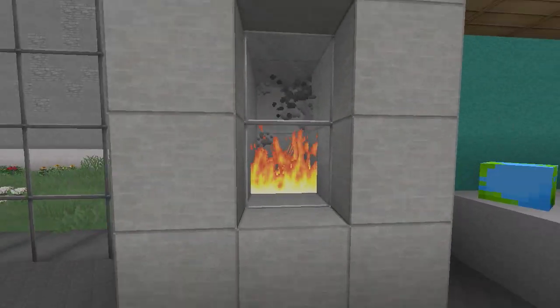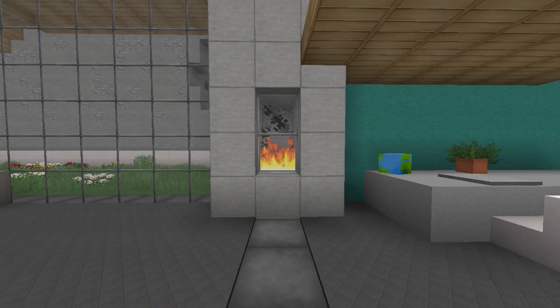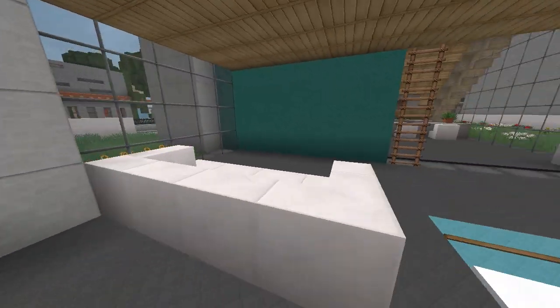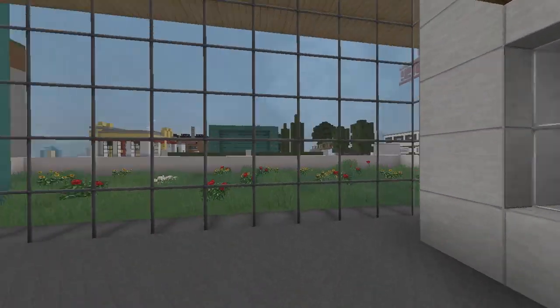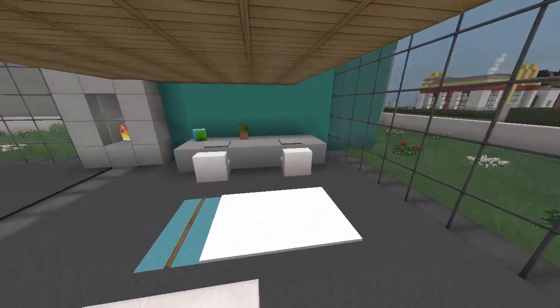This house isn't very big so it won't be a super long tour. Over here there's a fireplace in the wall — I love wall fireplaces, something so simple but it adds a lot. Around the corner is the living room with a nice big couch, a little rug, and another fireplace in the wall, plus big windows so you can see outside.